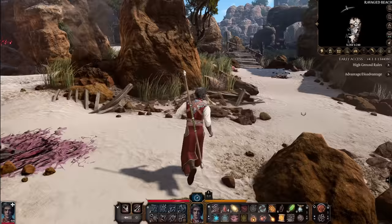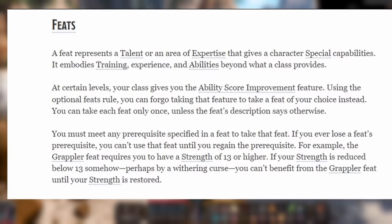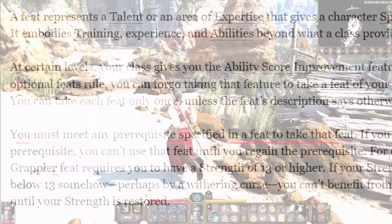The easiest way to describe feats is that they're special talents — oftentimes passive talents — or areas of expertise that your character can unlock at specific levels: 4, 8, 12, 16, and 20. It doesn't seem likely that we'll be reaching levels 16 or 20 in Baldur's Gate 3, at least on official launch.